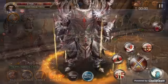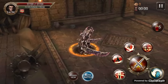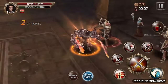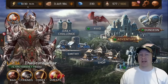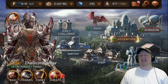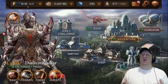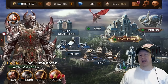Then we have the dungeons, and this is basically going to be your grind in the game. This is where you're going to fight monsters all the way up to a final boss of that stage and try to get gold, experience, and gear for your character. This is limited by the amount of stamina you have. If you look at the top left of my screen you will see a stamina bar that says 8 of 30 right now. You can only do dungeons until you run out of stamina, but there are ways to reset it with stamina potions that you'll learn as you play.